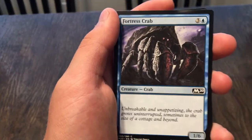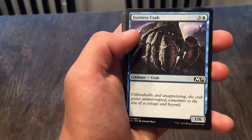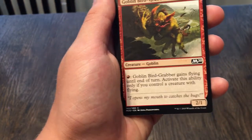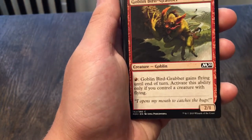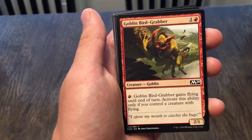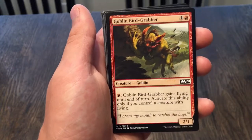Now I'm going to open the Core Set 2020 booster pack. Fortress Crab: a 1/6 for a four-drop — I think that's pretty good. Goblin Bird-Grabber: a 2/1, pay one and it gets flying until end of turn, but only if you control a creature with flying.